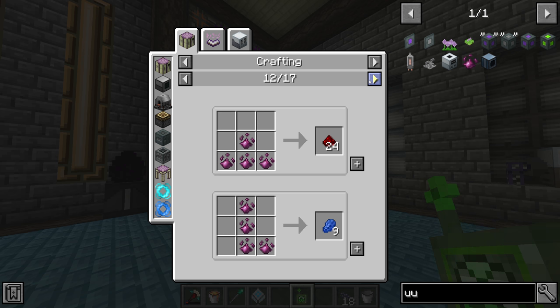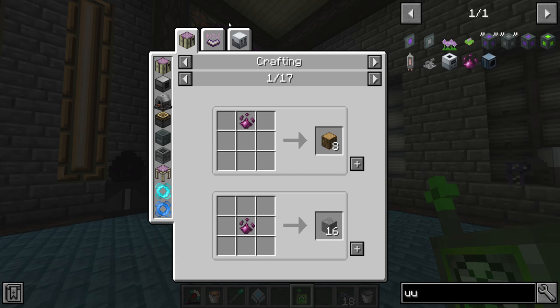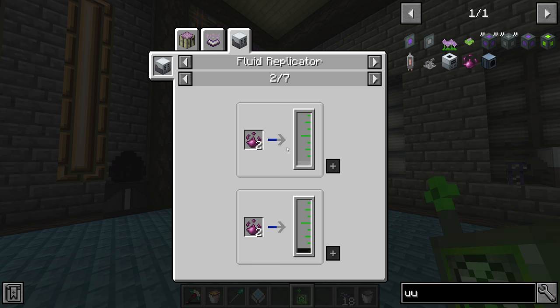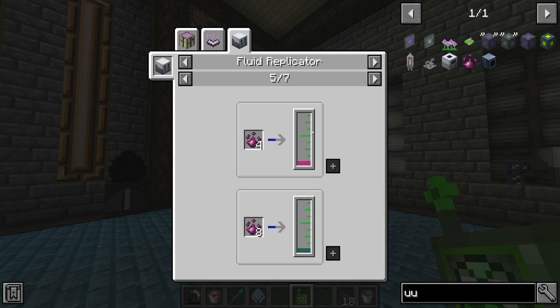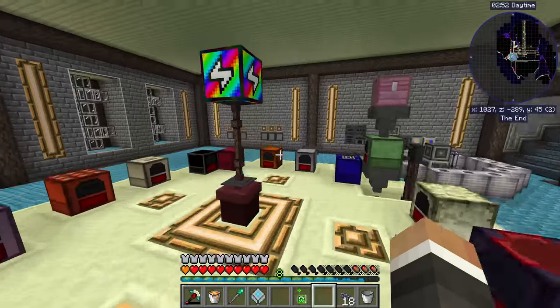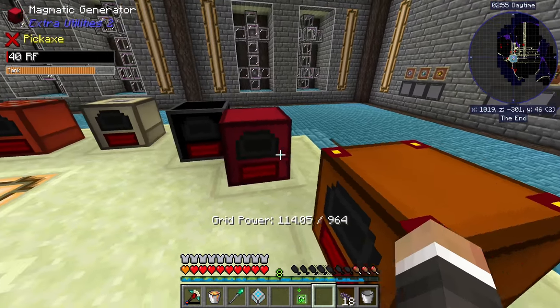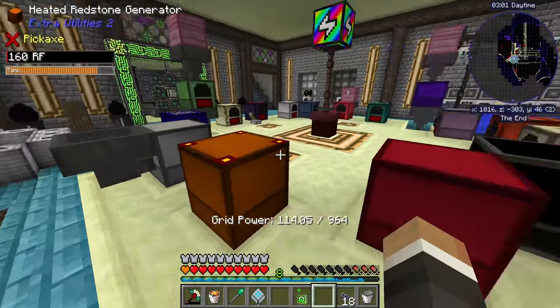Enderpearls and coal we're pretty good on. Ores and gems we're fairly good on too, though we could teach it tungsten and iridium just in case. Lead, aluminum, tin, and titanium — fine. In the future if we need it we could also teach our system how to use a fluid replicator to make fluids from UU-matter. For example to fully upgrade the rainbow generator, we need infinite lava for the magmatic generator and heated redstone generator, and doing that with UU-matter would be quite easy with more recyclers if needed.